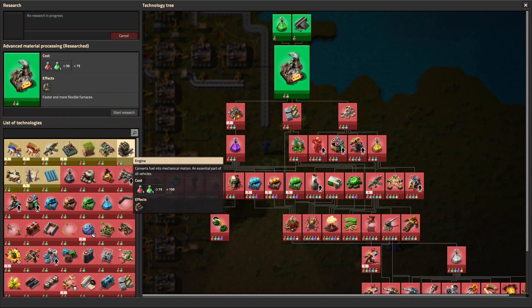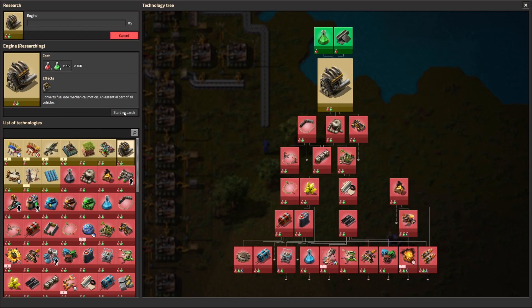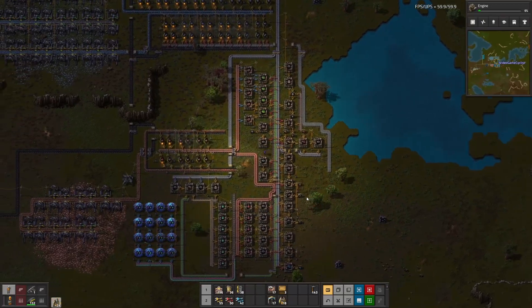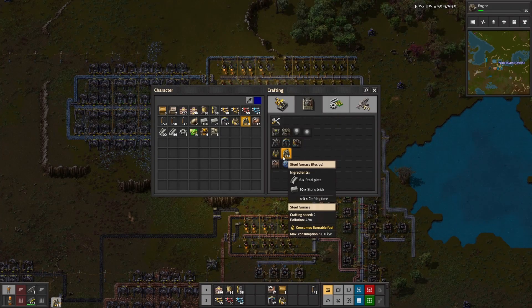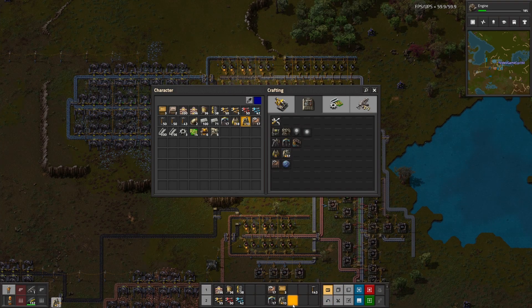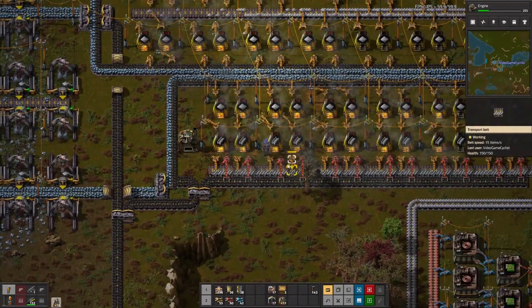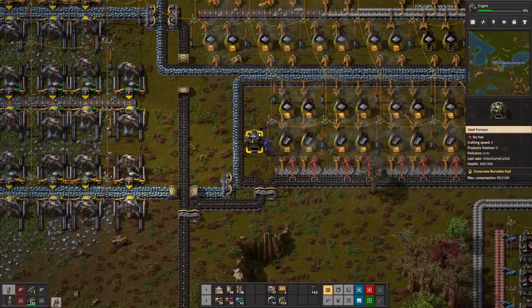Next on the research, we need the engines. Yeah, we can start automating those, but we don't have the recipe for it yet — but we can set it up. Engines — boom. That's going to be another 100 on the research. These steel furnaces will take up a little bit more room compared to the stone furnaces. That's a 2x2, and this is a 2x3.